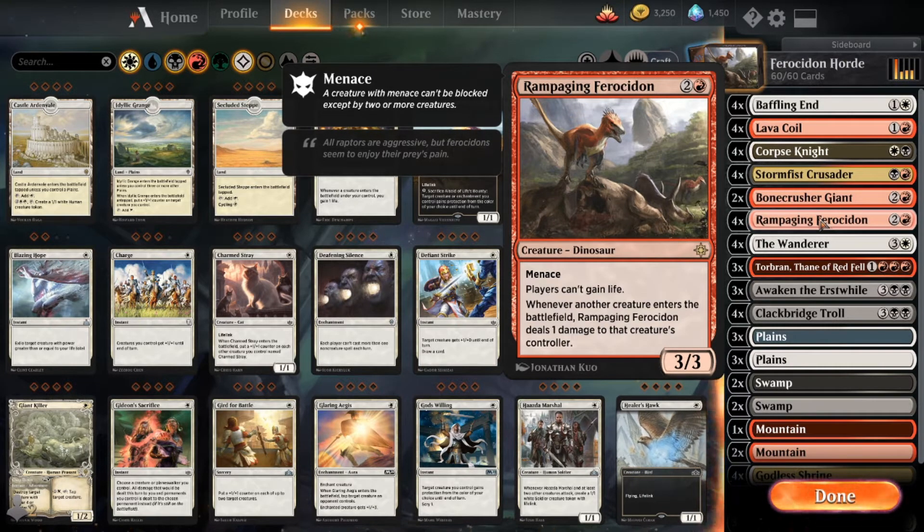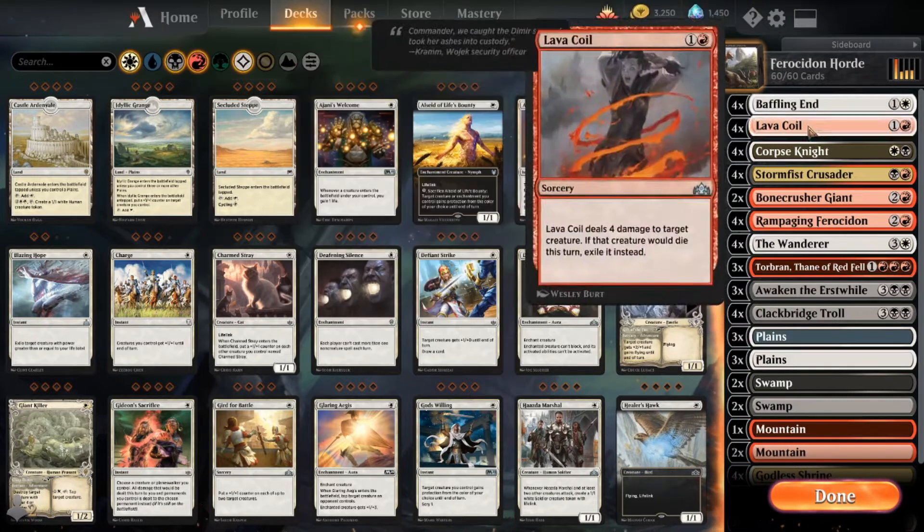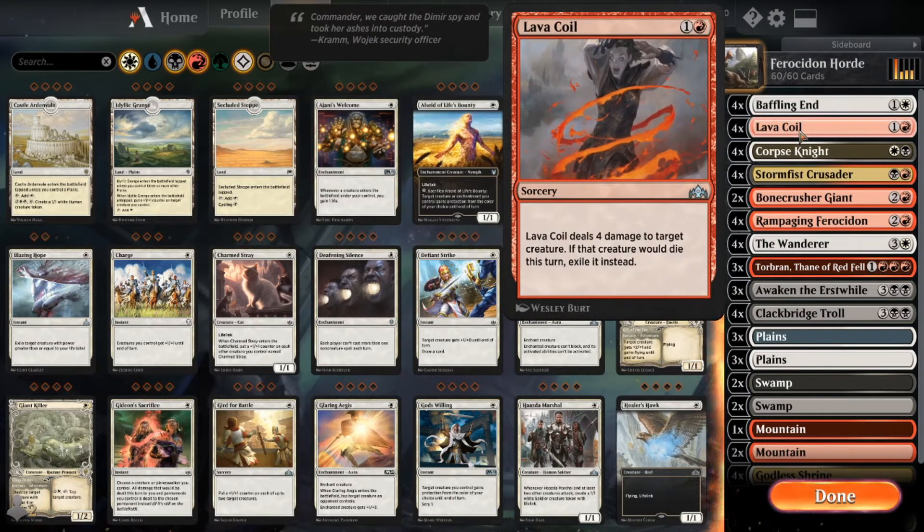So we have Rampaging Ferocédon, of course. Baffling End is meant to exile those early creatures. Lava Coil is also to exile, deal four damage, and get rid of those creatures — keep them out of the graveyard so people can't retrieve them. Lava Coil is well in order to keep those creatures down, out, and exiled from the game.